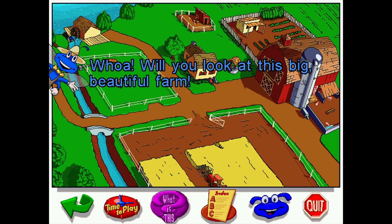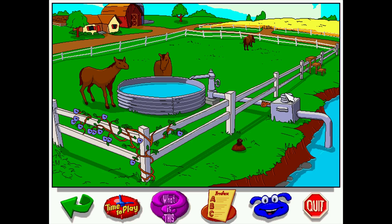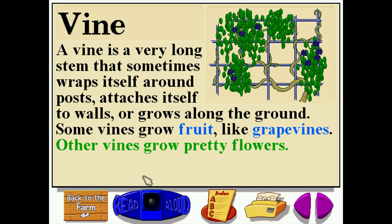By default these games — I think they're called Junior Field Trips, they got renamed — are interactive touchboards. You click on something, you go somewhere, you click on something and something happens. You can change it from interactive touchboard mode into a more informative mode by clicking 'What Is This' and then hovering over something. If you want to know what a vine is, it takes you to an actual definition that can be read aloud: 'A vine is a very long plant that sometimes wraps itself around posts, attaches itself to walls, or grows along the ground. Some vines grow fruit like grapevines; other vines grow pretty flowers.'